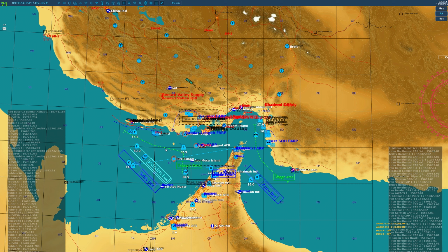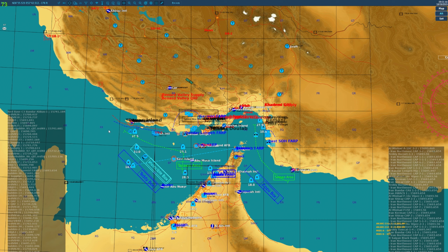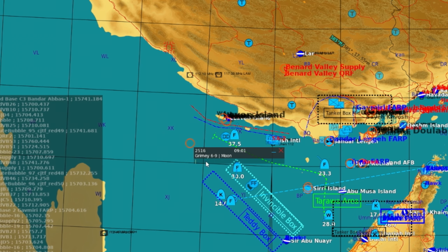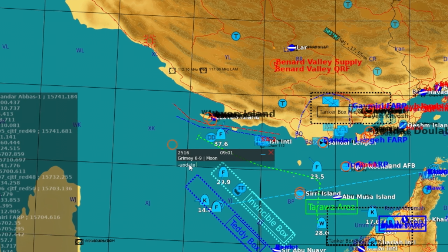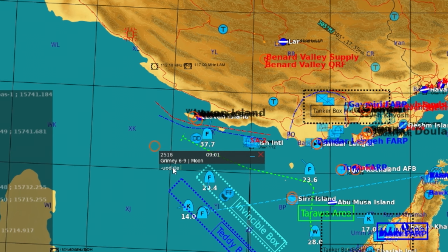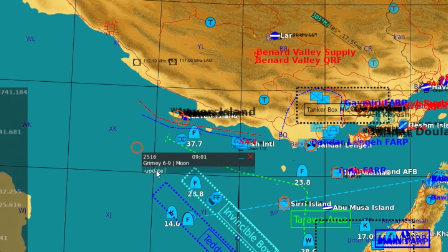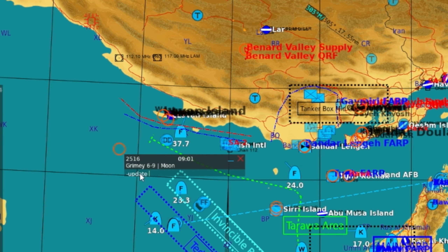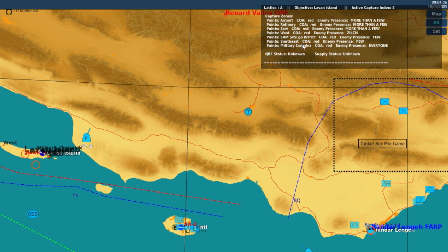How do you decide where to go and what to do? First, come up here to the mark label tool and drop a mark label anywhere on the map. Go to the description area of that mark label and type dash-update space, then the lattice name. The mission has four lattices — Alpha through Delta — so you can go through all four and see which ones have active enemy forces, then decide which one to target. We'll start with dash-update Alpha, and there it is — it pops up in the top right corner: Lattice Alpha objective, Lavan Island.